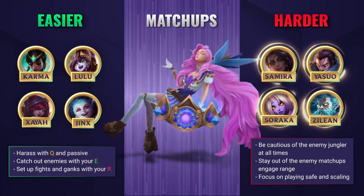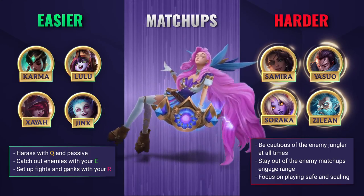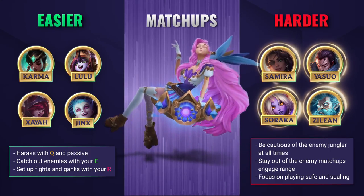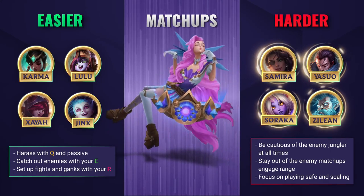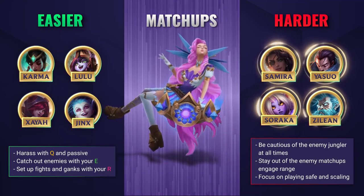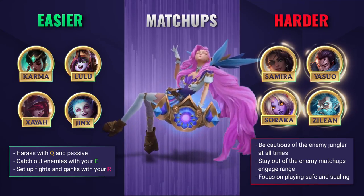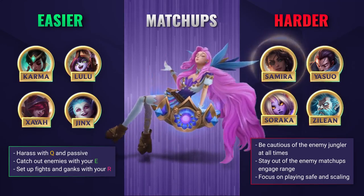Harder lanes are ones where there is high kill pressure during the laning phase. Aggressive AD carries with high burst damage can be extremely threatening if they can get on top of you and burst you down. The key here is to be really cautious about the enemy jungler. Respect the matchups, gauge ranges and look to scale later into the game. Try to use the shield from your W combined with your E CC to keep yourselves alive and safe. Generally speaking, if you get out of that laning phase without being behind you're going to be in a strong position as the game plays out.